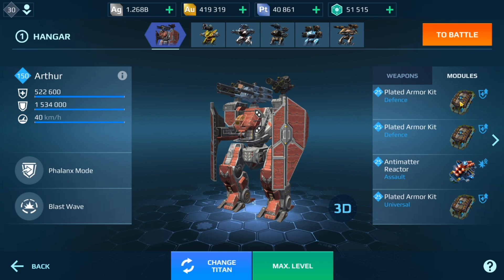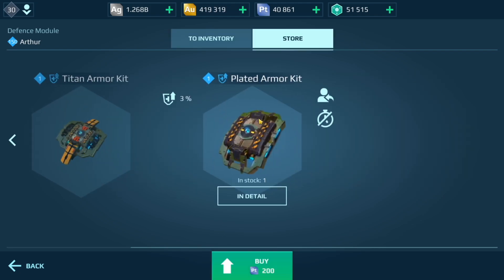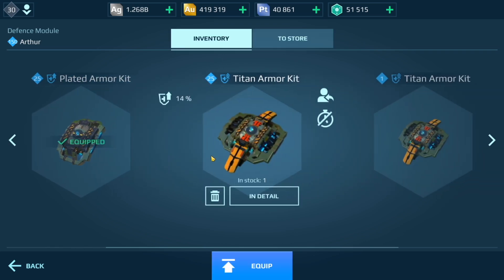When you purchase the Arthur it basically comes with the standard Titan armor kit which gives you 1% durability. The price for this if you don't have it is 100 platinum. The plated armor kit, which is kind of a step up, gives you 3% when you purchase it at level 1, which is 200 platinum. I wanted to first max this out so you can see the difference — what is a max level Titan armor kit.